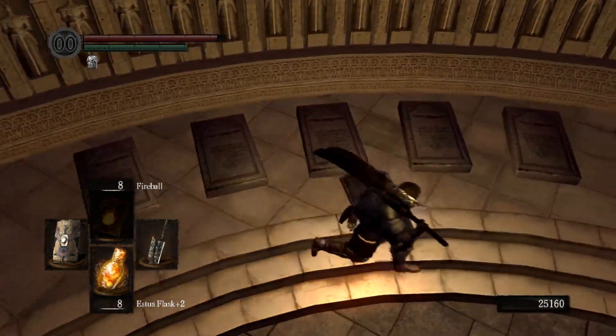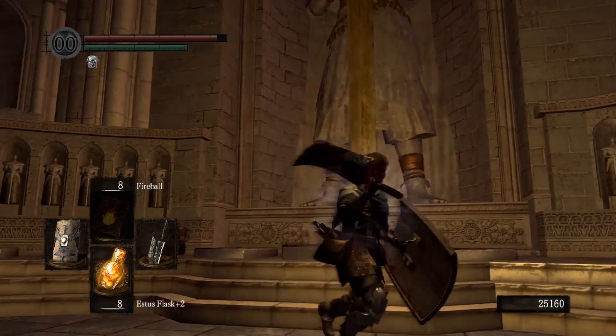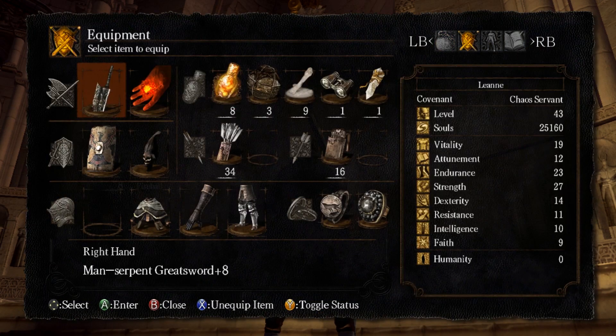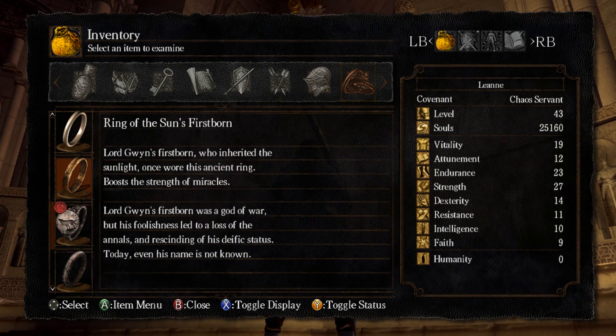And a giant statue along with some tombstones that we're kind of walking over. We don't know much about this statue, but it's not too much of a spoiler for me to say that this is Gwyn. Ring of the Sun's Firstborn — Lord Gwyn's firstborn, who inherited the sunlight, once wore this ancient ring. Boosts the strength of miracles. Lord Gwyn's firstborn was a god of war, but his foolishness led to a loss of the annals and a rescinding of his deific status. Today, his name is not even known. There's a lot of question marks surrounding the firstborn of Gwyn, including whether Solaire is or is not him. I don't care — whatever.